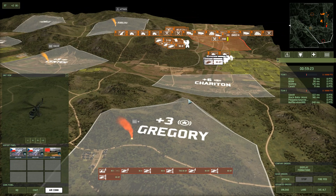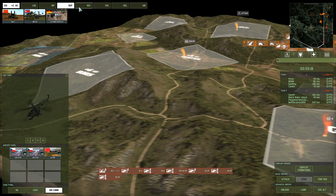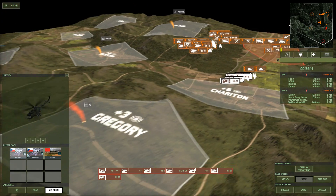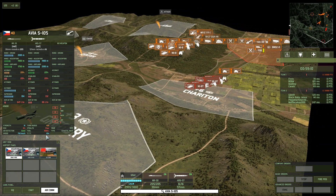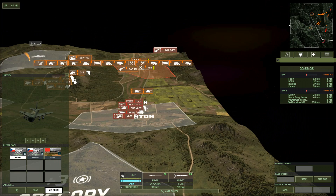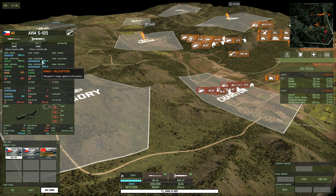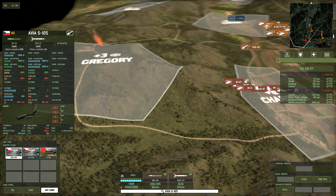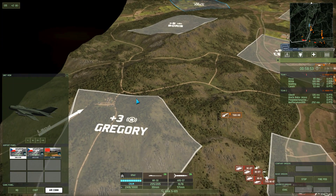I'm just going to blitz the far side here in Gregory with a pack of choppers. I'm playing with my Air General deck — Air Paratroop Red 4 deck — and that mainly just features a whole bunch of helicopters and planes and stuff like that. I think we've already seen this deck once. I have a pack of these Avia-S planes here, and I'm rather afraid of somebody coming into this area and trying to take Gregory from me.